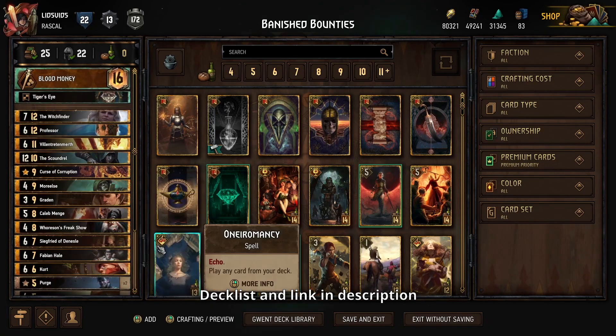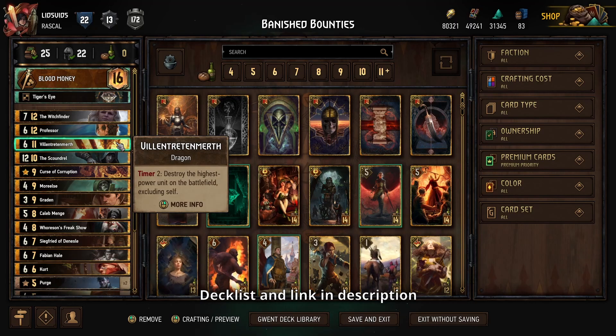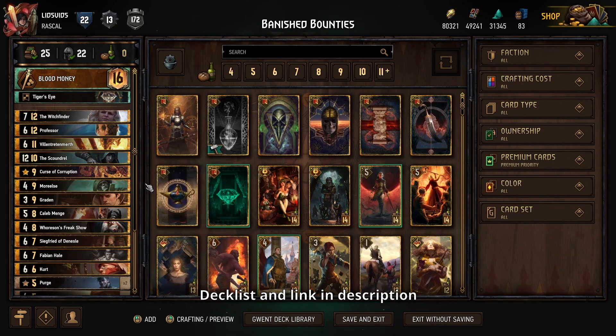There are lots of ways for us to adapt around what your opponent is trying to do, but the big picture is just set bounties, deal damage, remove bounties, rinse and repeat. In the process, be careful that you don't accidentally destroy one of your own tall cards with dedicated tall removal like Villain Trettenberth and Curse of Corruption. With all that being said, let's go see it in action.